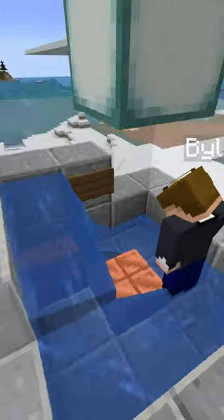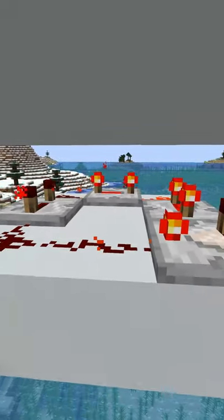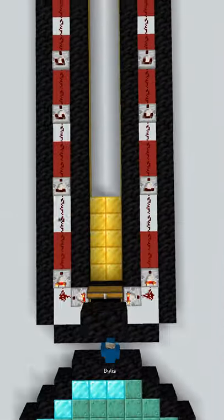Item-frame maps update instantly if someone's holding them. By using a clock and pistons, we can add and remove blocks in layers from the map. You can even use it to signal how many items you have in your storage system at any time.